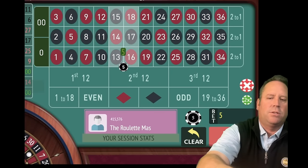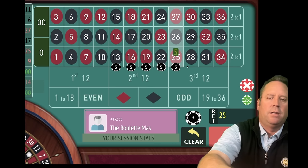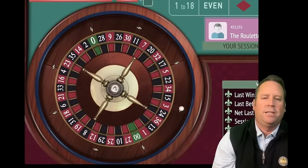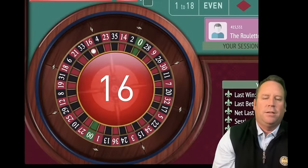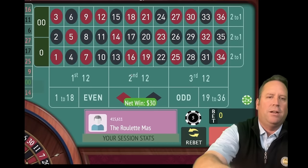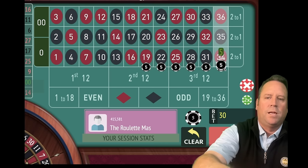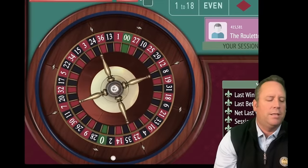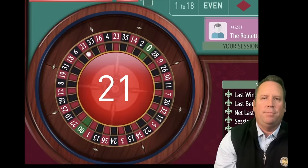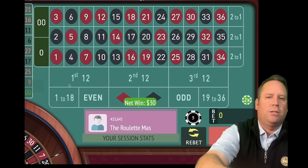Let's play six streets out there, making sure we don't include the one with 11 black. That's a 16 red — I think that's a win, and it is. So we're up $510 already — this is just doing incredible. Now we're going to have six streets not including the last number hit, the 16. Eight minutes in now out of 15. That's a 21 red — another win, we're up $540.